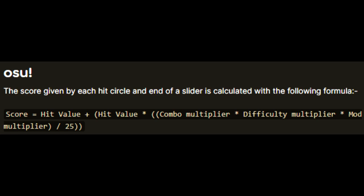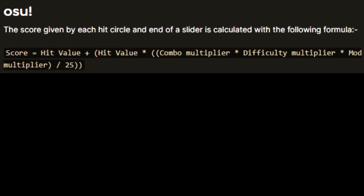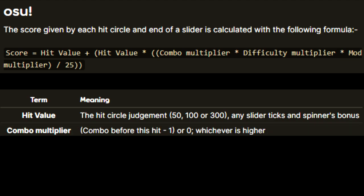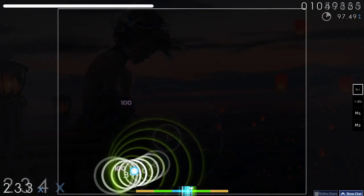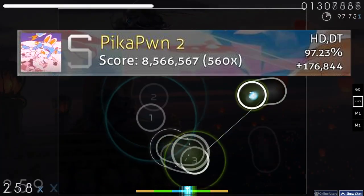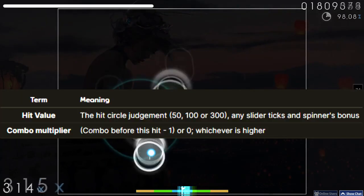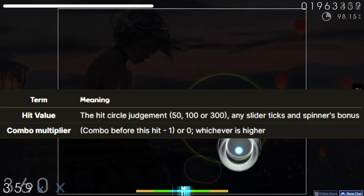Keep this in the back of your mind — the fact that the current Score V1 system is over 13 years old. The Score V1 formula itself is pretty straightforward. It takes into account the hit judgments for the circle — so 300, 100, 50, or 0 (a miss) — the current combo, and difficulty and mods. The difficulty and mods part makes sense because you'd expect a score with Hidden and Double Time to snipe a no-mod score, but the hit judgment and current combo is where we start to run into some problems.